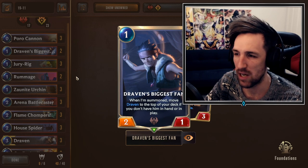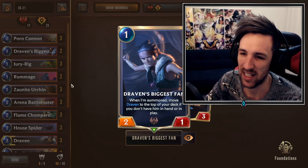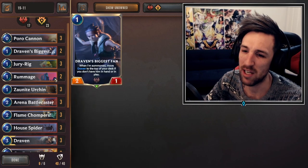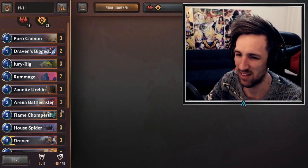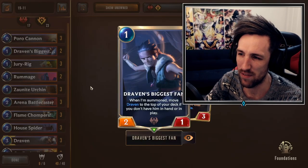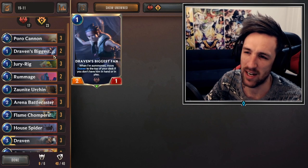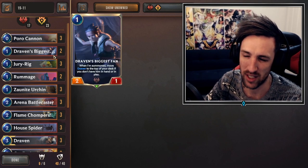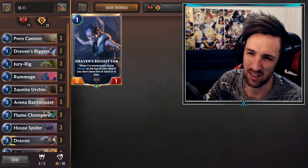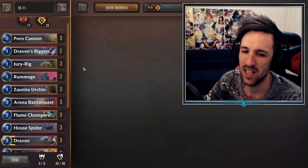Three Druid Rig. Some people are running triple Draven's Biggest Fan - I'm not in agreeance with that. I think two is just fine. I get the idea of finding Draven on curve is fantastic, but you've got five chances here. Five chances out of 40 cards is pretty reasonable enough to me. You'll most likely hit either Draven's Biggest Fan or Draven. I think two Draven's Biggest Fan is absolutely fine. And of course, three Poro Cannon wraps up the list.